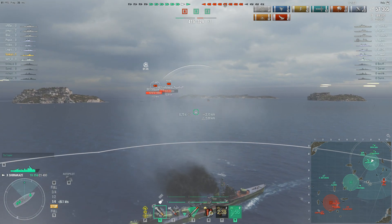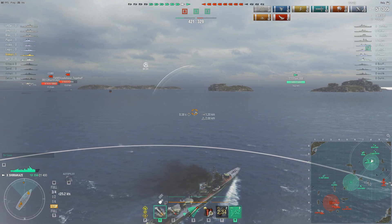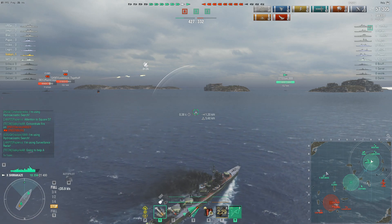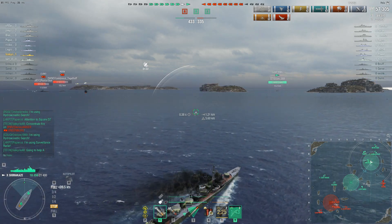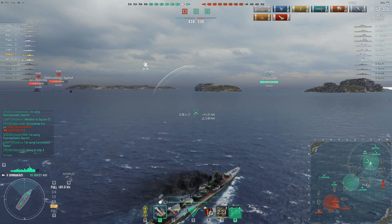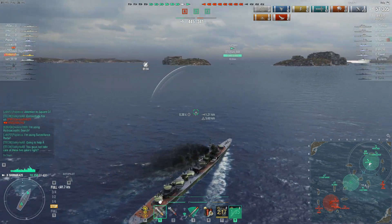The friendlies still have more caps and points, so it's not looking too bad here. On one flank we have two enemy ships trying to retreat, and on the other flank two friendly ships hopefully retreating too. Still pretty even in that regard, but the friendlies do have more points and hold more caps, so they have the upper hand right now.